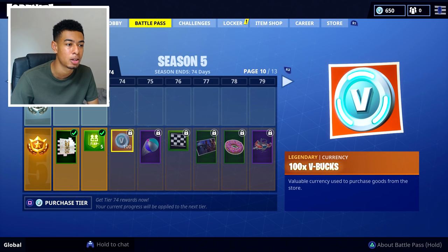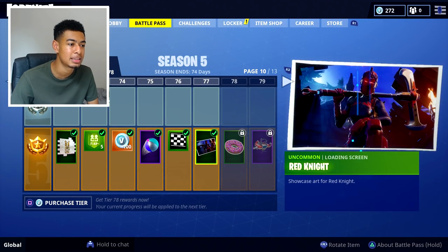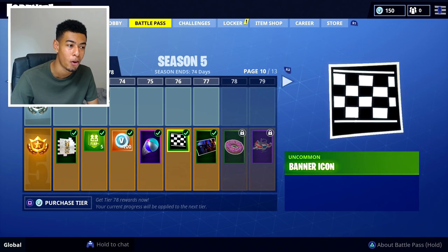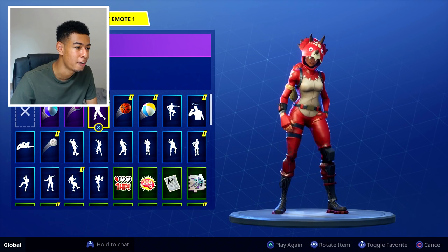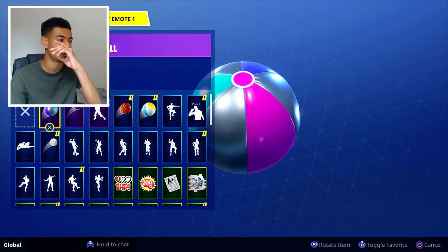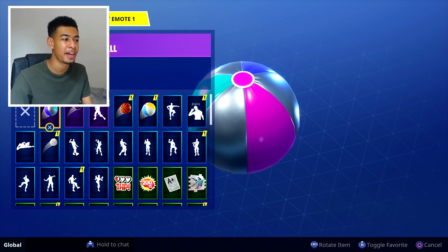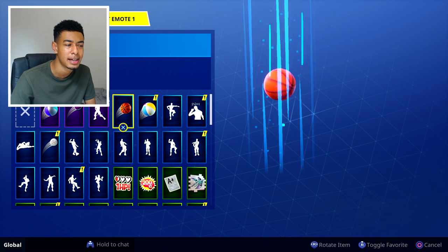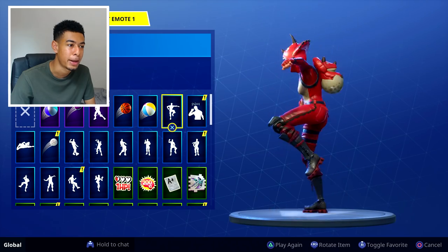Let's buy a couple more tiers with the v-bucks we've got left. We're at tier 77 now — we got a fancy beach ball and another background. Looking at the emotes: we've got a beach ball, assuming you can play volleyball, basketball, and golf in game. There's the golf ball. Got this dance — suck it — basketball, and a volleyball or beach ball. Best Mates too.